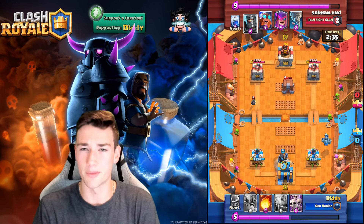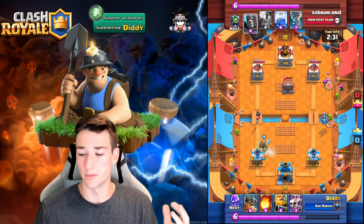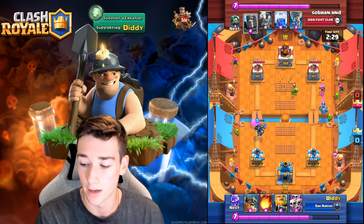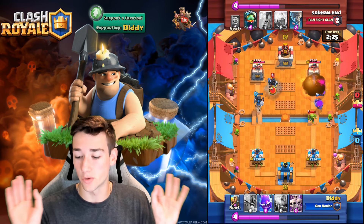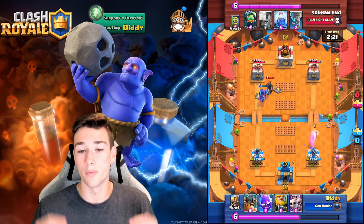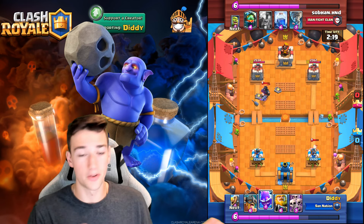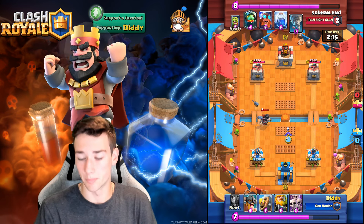He goes with a Bomber, and immediately I'm thinking this is looking like either Royal Giant or Electro Giant — I knew it was going to be one or the other. Then we see the Mother Witch and the Dark Prince once he goes with the Dark Prince in the left lane. We do Fireball and Mother Witch — that's some awesome value. Once you see the Dark Prince, you can normally assume it's going to be an Electro Giant deck, but there are some Royal Giant variations that get a little crazy, so definitely pay attention.